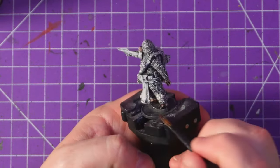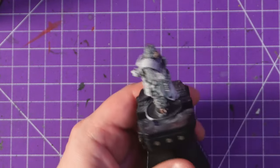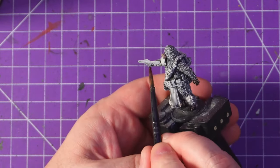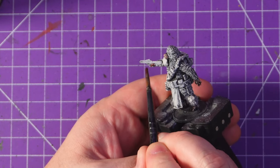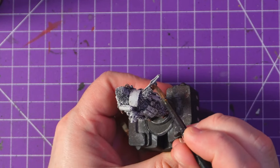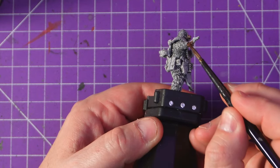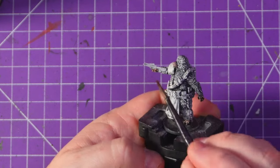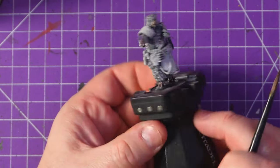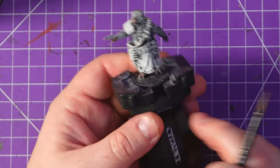I actually really like this model. I've got the finished model in my hand as I do this voiceover and I'm very happy with him. He still looks like a giant teddy bear and I have two more of these models, so I am going to build two more companions for him. But currently I have decided this one is going to be called Ververn the bounty hunter. I'm going to try and make up rules for him in Strontium Dogs, but of course I'm going to use him in Judge Dredd as well.